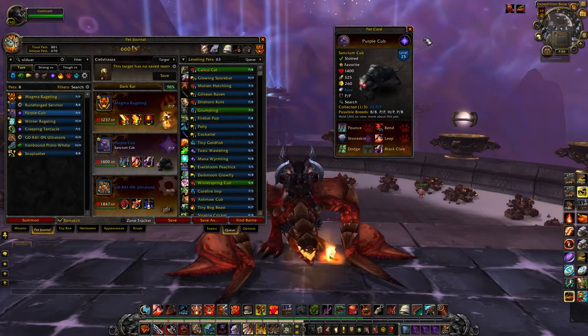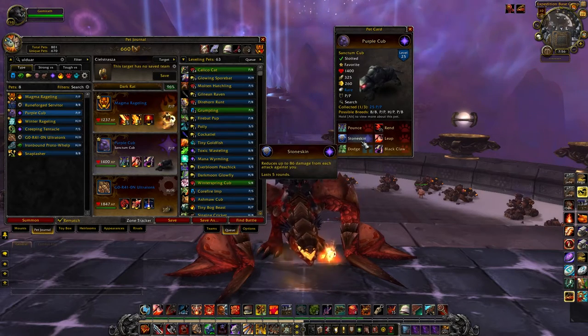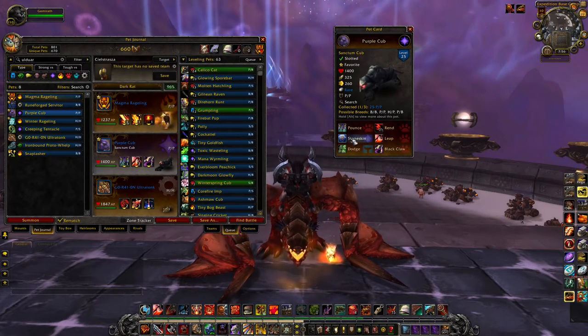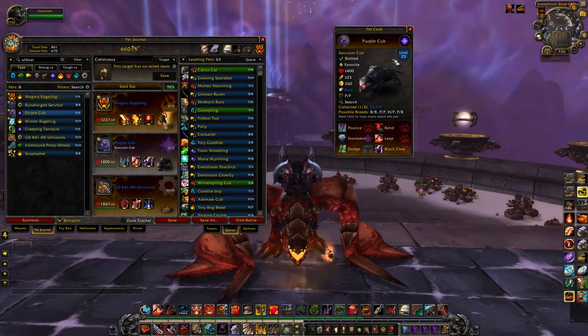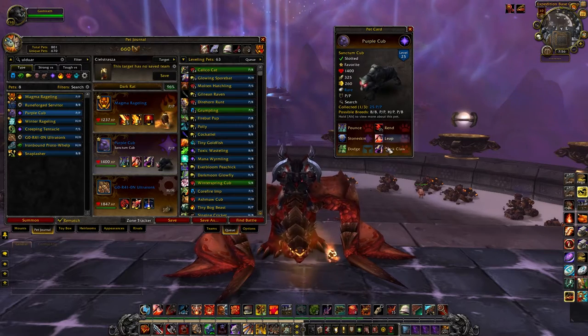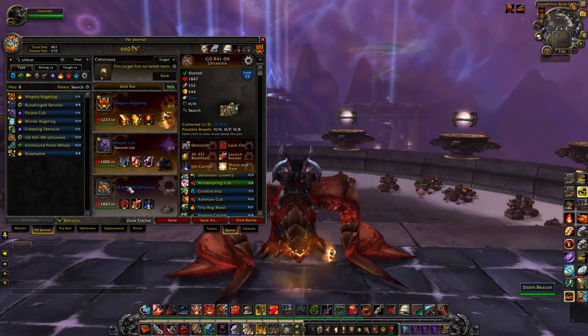I wish they had a Speed Speed version of this pet, because that way you could go Black Claw and then Stone Skin Pounce, or Stone Skin, Black Claw, Pounce — just a different combo. But if I was going to run this guy, I'd run all the abilities on the right — all of his number twos.